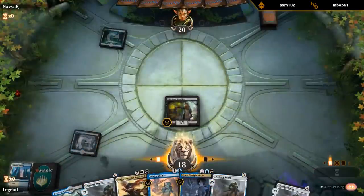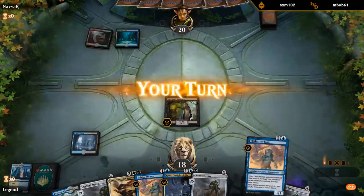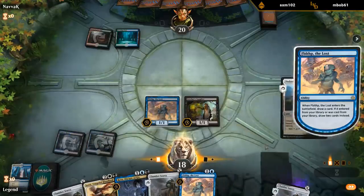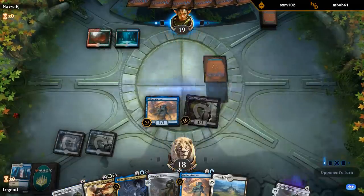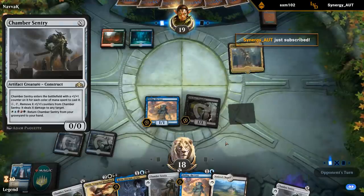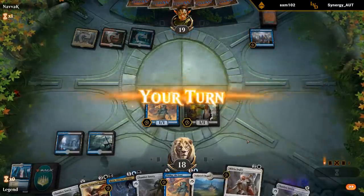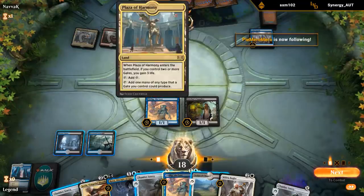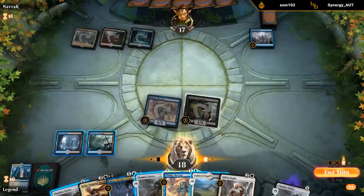There's a Teshar in the graveyard already. Can maybe get that back with Sorin at some point, or exile it with Rona so we can replay it. For now we'll just play Fibblethub. Chapel's perfect. We actively want our Supplier to die. There's always the option of shooting it down with our own Chamber Sentry as well. Bugler can also help us find the missing pieces, so we can attack up against a Gate deck with not a lot of gates.